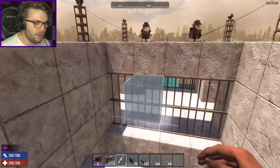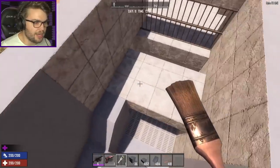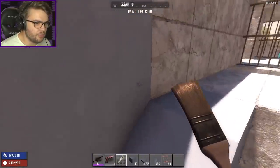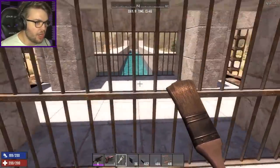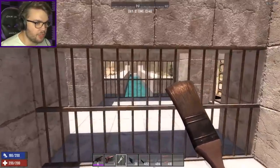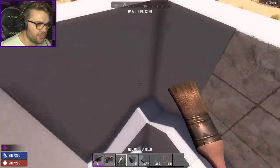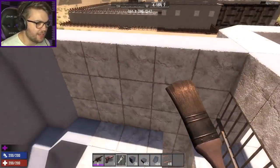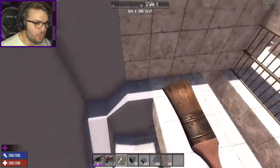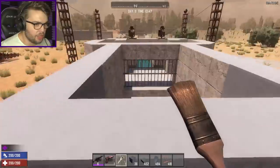I'm going to trap a screamer inside this — it's kind of like a hamster cage. The screamer will constantly be running around: run up here, see me, scream, come try to eat me, fall down, then repeat the process. Every time it sees me and screams it will spawn new zombies. As long as the screamer is alive it will continue to spawn new hordes. I think this should work — I just need to find a way to get a screamer in here and not a bunch of other zombies.